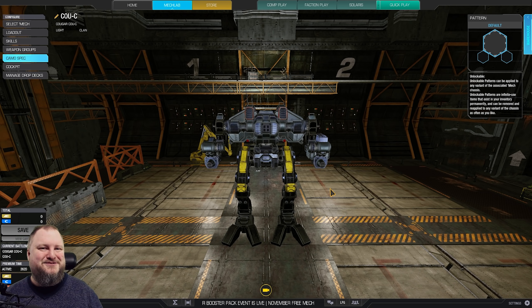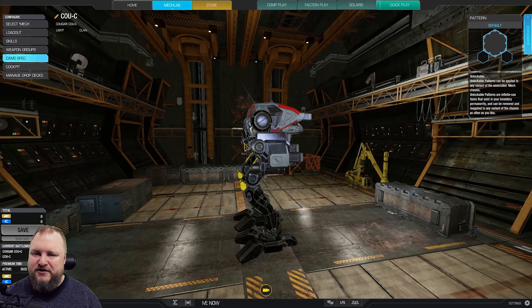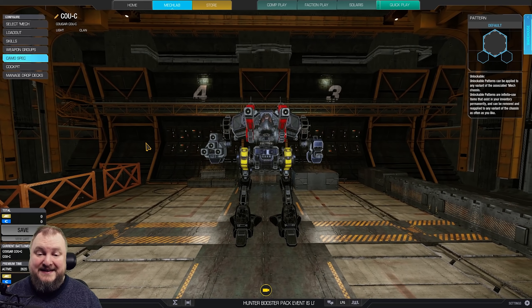My name is TTB, welcome back to the show where we share our love for big stompy robots and creative builds. Today we have the Cougar — the tiny Hellbringer. We have dubbed this thing the tiny Hellbringer.